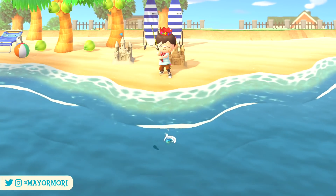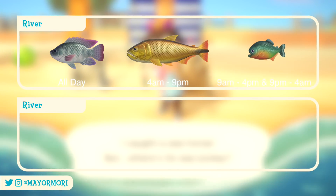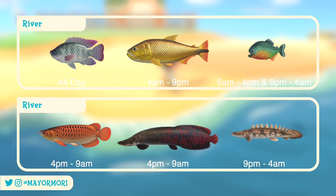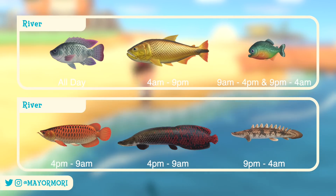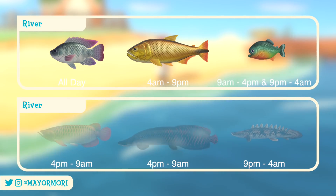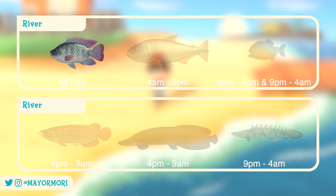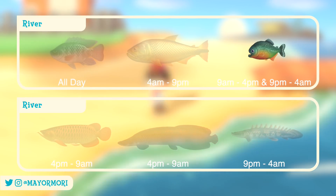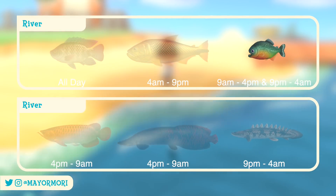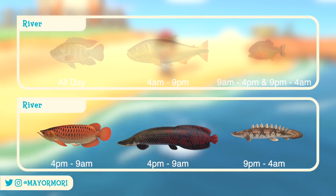The new river fish in the Northern Hemisphere include the Tilapia, the Dorado, the Piranha, the Arowana, the Arapaima, and finally the Saddled Bichir. The first three can be found at scattered times throughout the day, with the Tilapia swimming around all day. The Piranha can be found most commonly during the day as well as during the night, taking a break in the early evening and early morning. The last three river fish can be found from the early evening through to the following day.